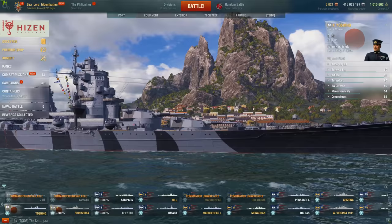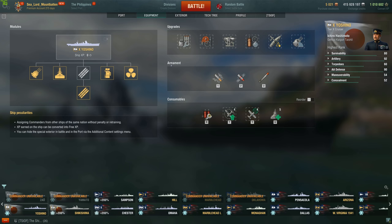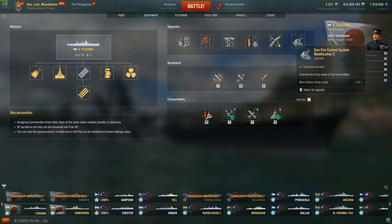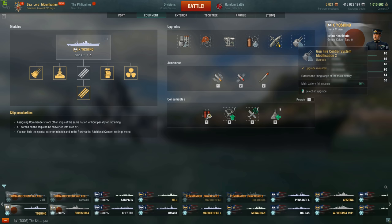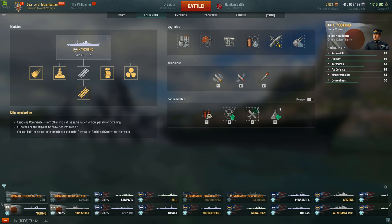I'm going to go ahead and module and captain her out. As far as modules go, I went with the main battery build: main armaments mod 1, damage control 1, aiming systems mod 1, damage control 2, concealment, and gunfire control system mod 2. I did consider main battery mod 3, but with an 18-second reload that's already pretty low, and the additional range fits the Yoshino's playstyle better. I equipped the Type 93 torpedoes.